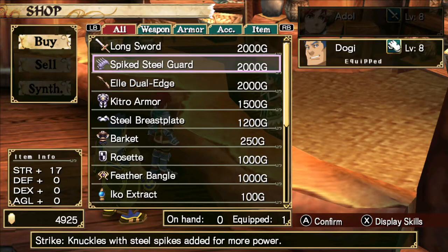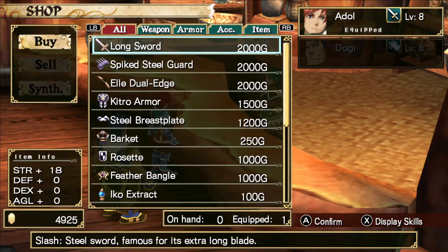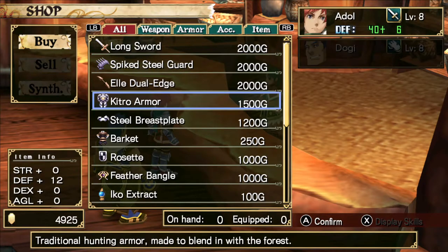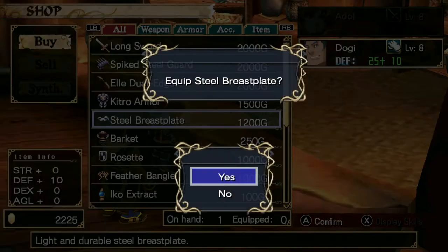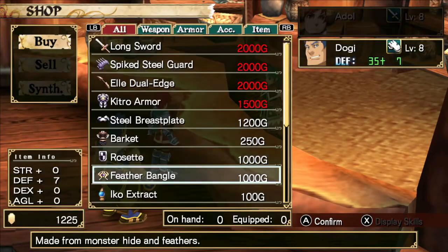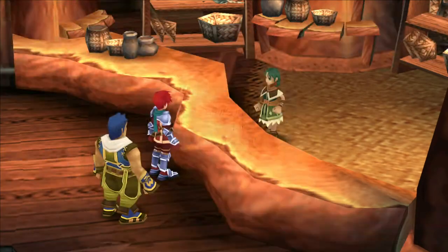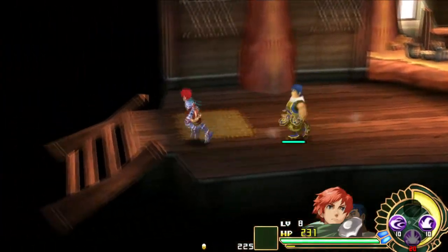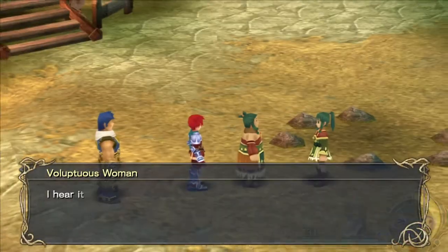Now that that's out of the way, the new weapons we can only synth. Otherwise, the stuff to buy is the second-tier gear we saw in the Altago City store. We want to buy some new armor — an upgraded armor for Adol, a steel breastplate for Dogi, a rosette for Adol, and that leaves us with enough to get a feather bangle for Dogi. Now we're doing much better on defense. We will actually have an opportunity to come back here and synthesize those new weapons once we get through the dungeon.